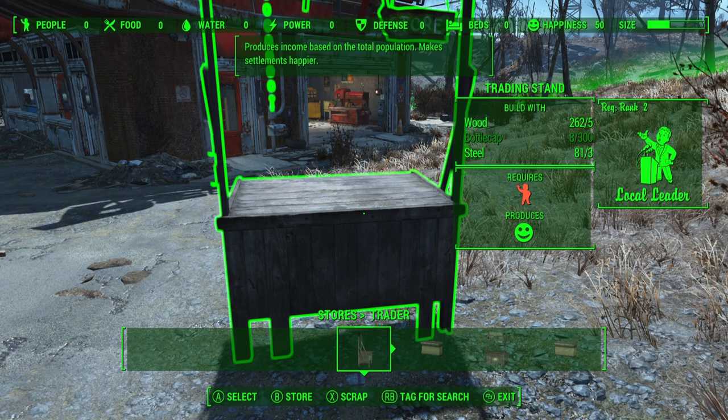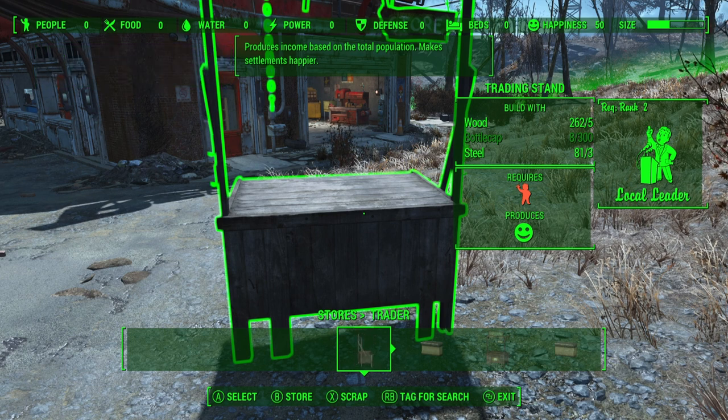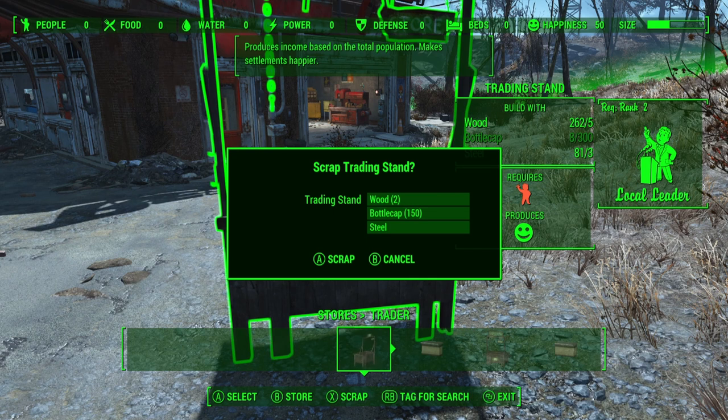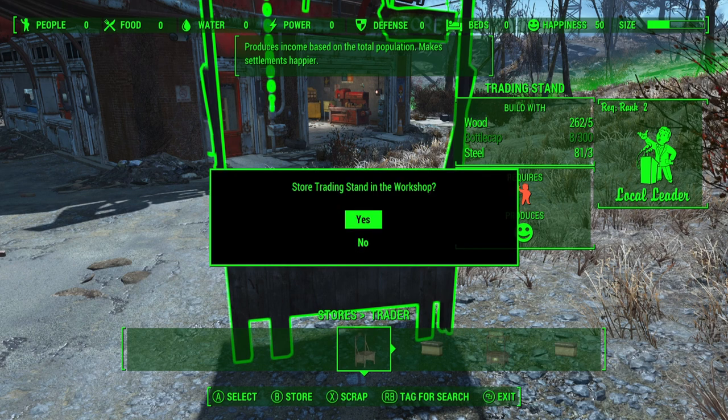Once you have built a trading stand, to perform this glitch, what we need to do is scrap this trading stand and store it at the same time. So if I select the scrap button, you will see that if we were to scrap it, it would return 150 bottle caps. I'm going to go ahead and cancel it. And if I press the store button instead, then I can simply store the item.